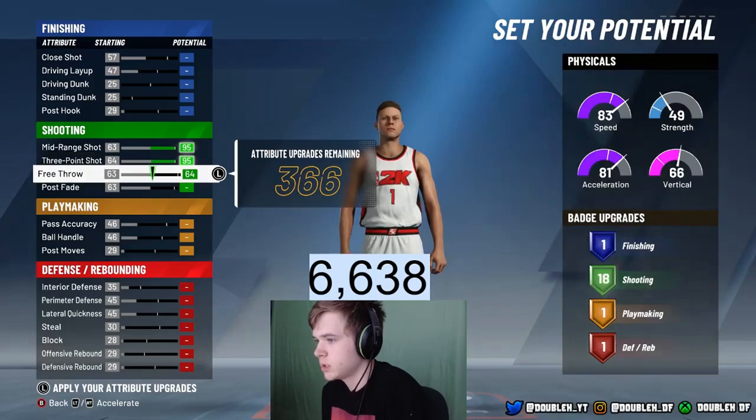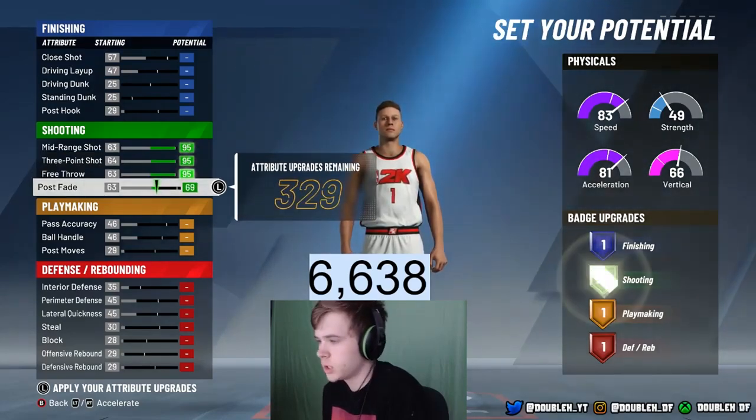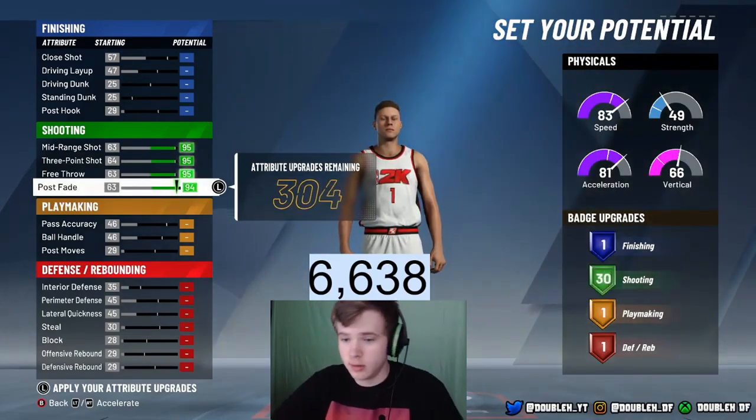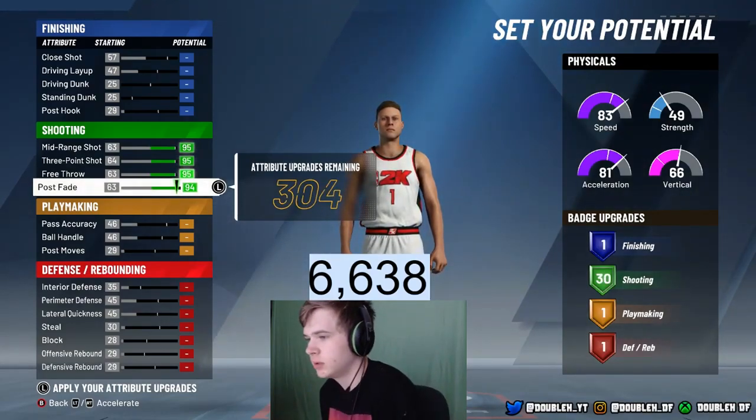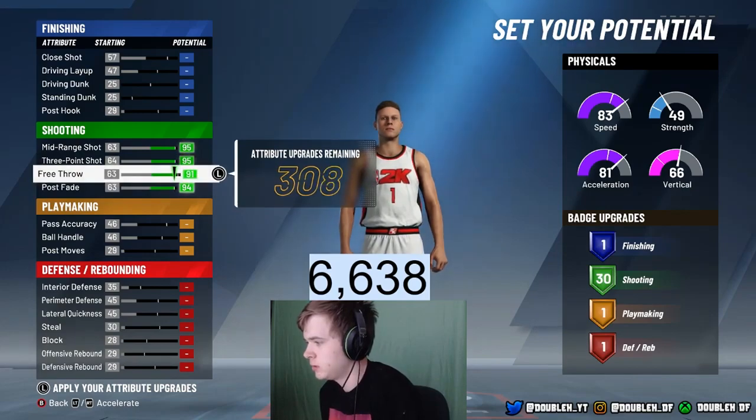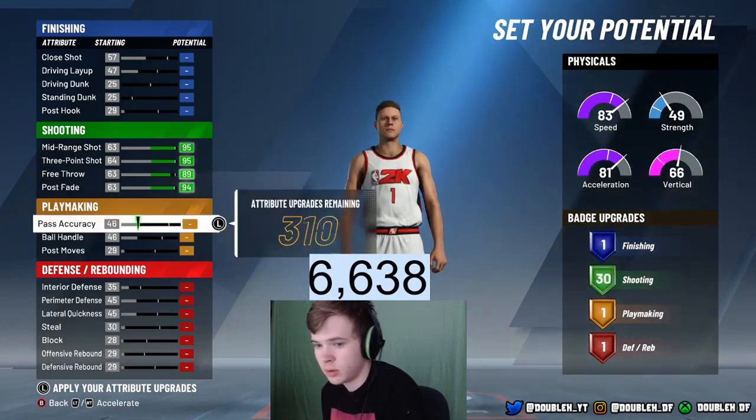What we want to upgrade: we're gonna obviously max the mid-range, max the three-pointer, max the free throw, max the post fade. Now as you can see on the right I have 30 shooting badges, so we're gonna lower the free throw until it goes to 29 and put it back up to 30 so we get the extra attributes. Then you're gonna want to max everything in playmaking.